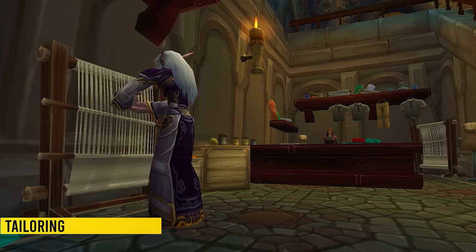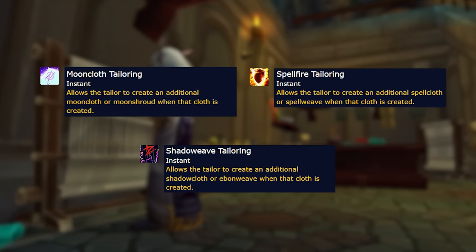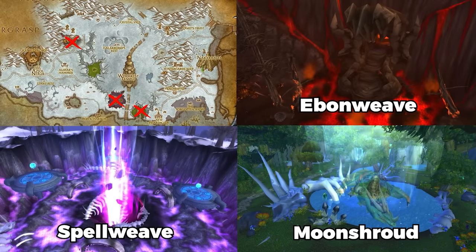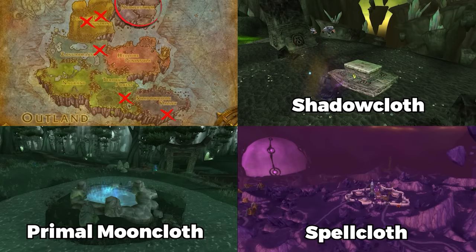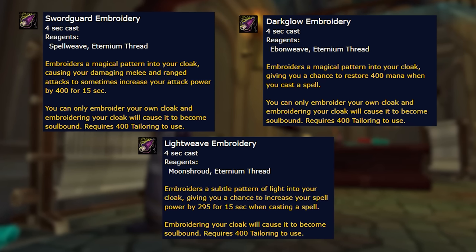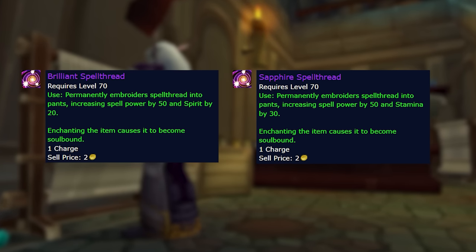Tailoring still has specializations, very similar to TBC. When you craft a certain cloth — moonshroud, spellweave, or ebonweave — and you have a specialization in it, you get an extra piece of cloth. But the crafting locations are all in Dragonblight, so you no longer have to go to different parts of Outland to craft your cloth. Tailoring bonuses include more powerful cloak enchants that come with a proc: 400 attack power for 15 seconds, a similar one for spell power, and a healer one with a chance to restore 400 mana. You can also make leg enchants for casters and healers to make some gold.